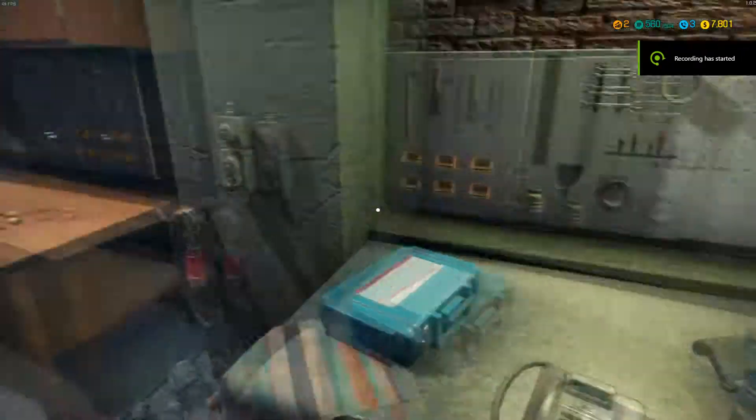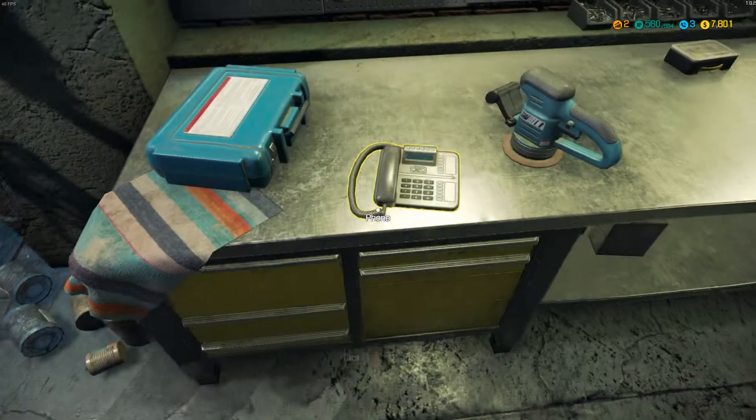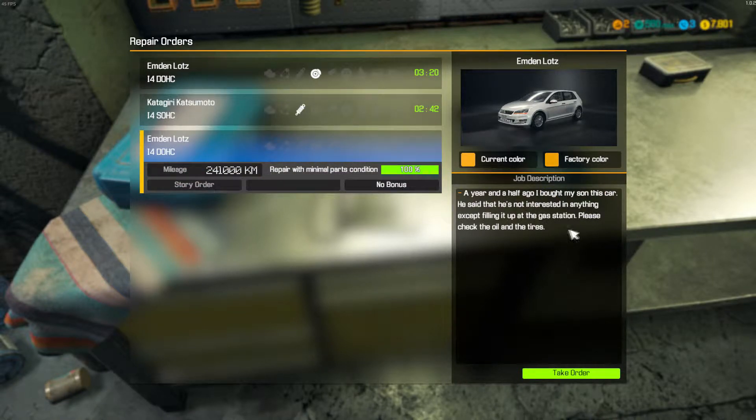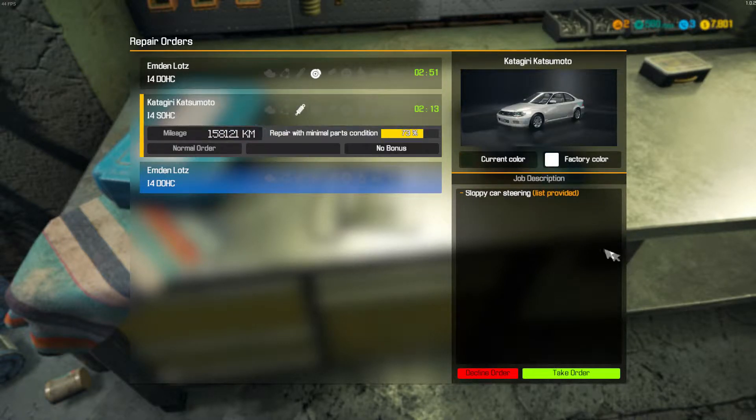Hey, what's up guys, Kevin Jack here and we're back with some more Car Mechanic Simulator 2018, and I'm going to show you just how broken this game still is. That first job is there again — every time I save and exit, when I reload, this car in yellow is here with the same job, that first story mission where she bought her son a car. You can't cancel the order, there's no exit or cancel option. You have to take it, and I don't think you'll get another story mission unless you do.